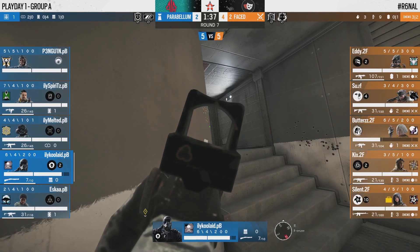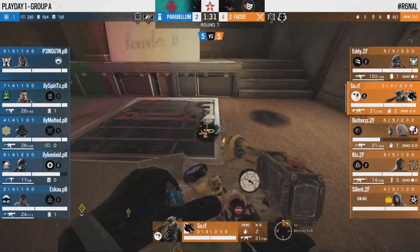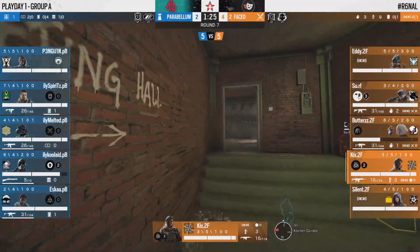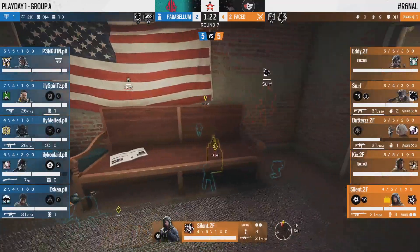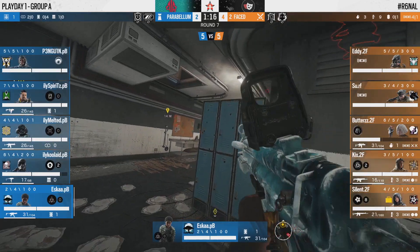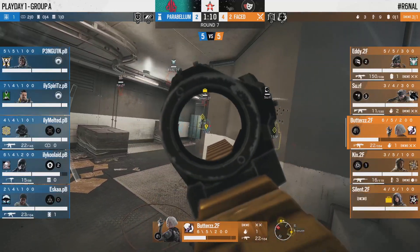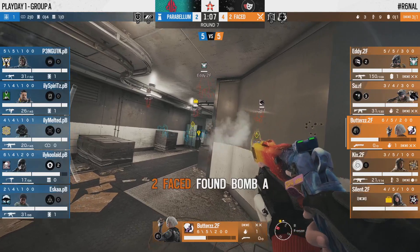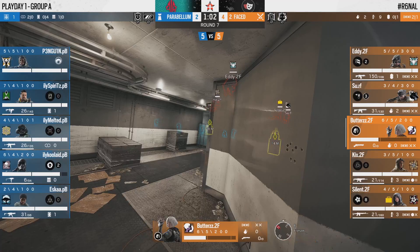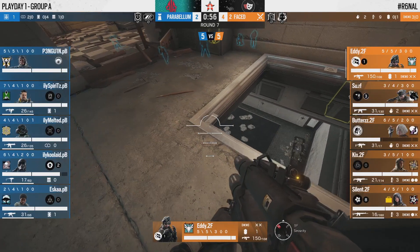They have got so much intel to work with — Penguin really working wonders with these Black Eye cams. It looks a lot like 2Faced are trying to go for a freezer and laundry-sided push. This is literally perfect info from PB right now. The hatch gets blown open, prompting a fallback from your two freezer players, but PB are gonna know exactly what 2Faced are doing because of these Valk cams. That's the strength of Valkyrie and why we see her banned so very often.